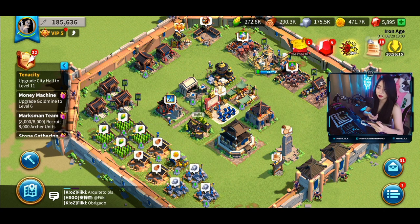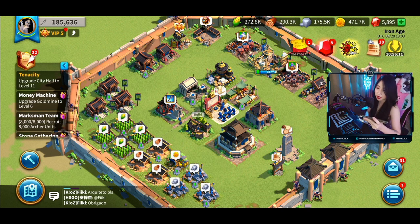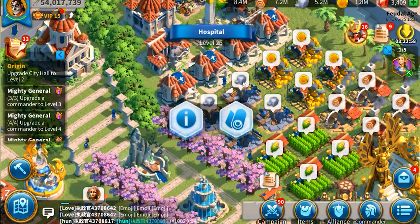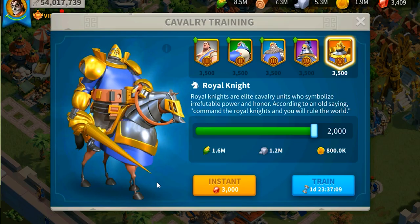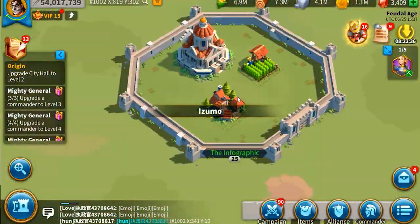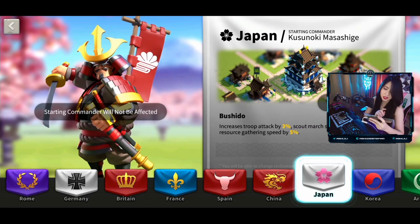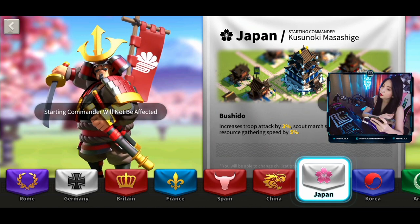The game features 11 historical civilizations and you get to choose which one you will play. Each of these 11 civilizations has its own architecture, unique units, and special advantages in the game mechanics. For example, mine right now is Japan — this is an old account and I picked Japan the first time I played.